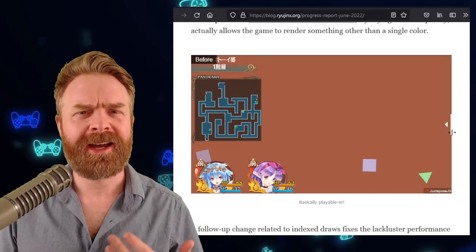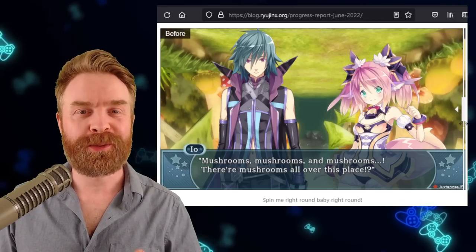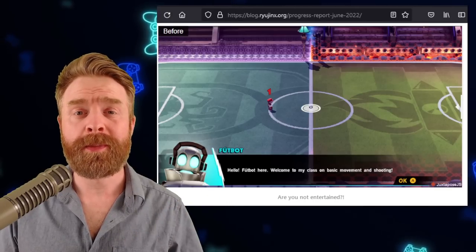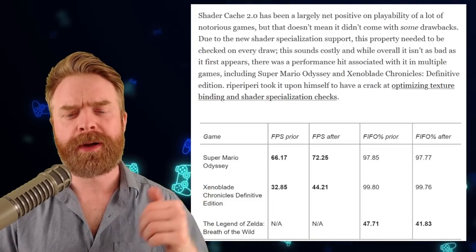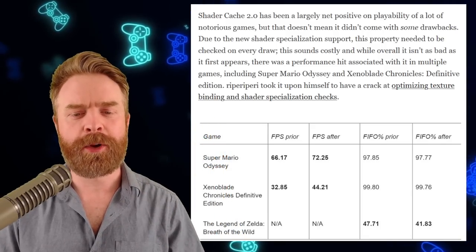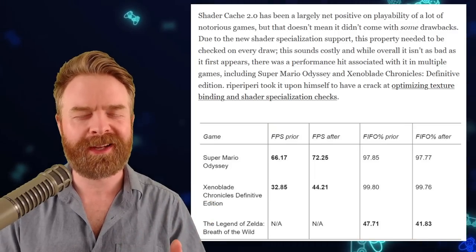A game called Genkai Tokimoro Crystal H is now a little bit more playable — you can see the before and after. If you're a fan of visual novels like Loopers, sometimes the background was upside down, and now that should be fixed. Super Mario Strikers now has a crowd. There has also been a performance improvement to games like Super Mario Odyssey and Xenoblade Chronicles, thanks to optimized texture bonding and shader specialization checks. SMO went from 66 to 72 frames per second, and Xenoblade went from 32 to 44 — both pretty big FPS jumps.